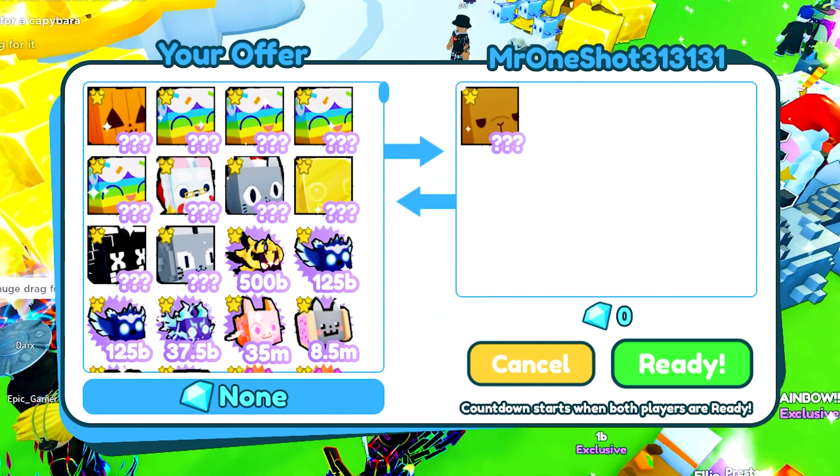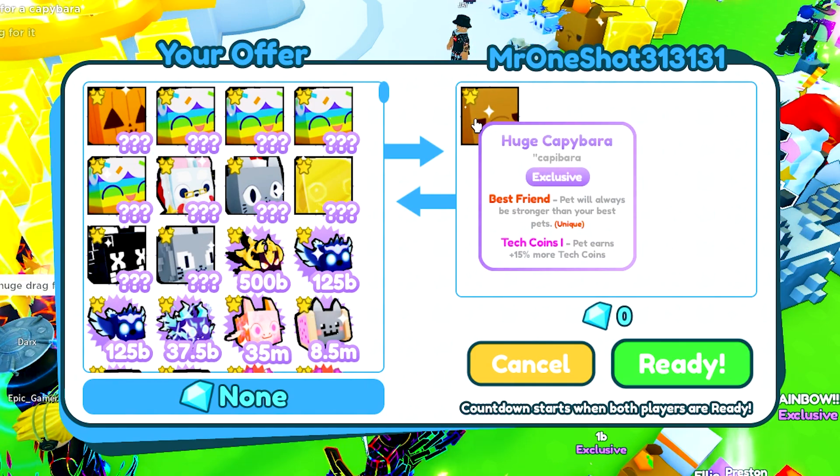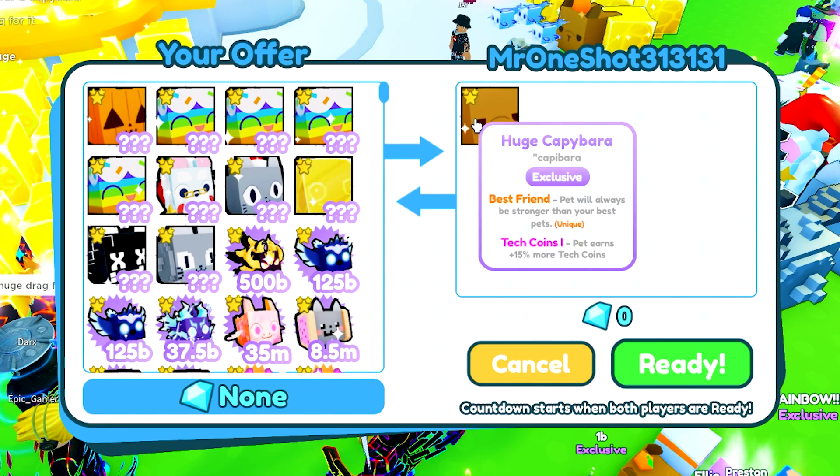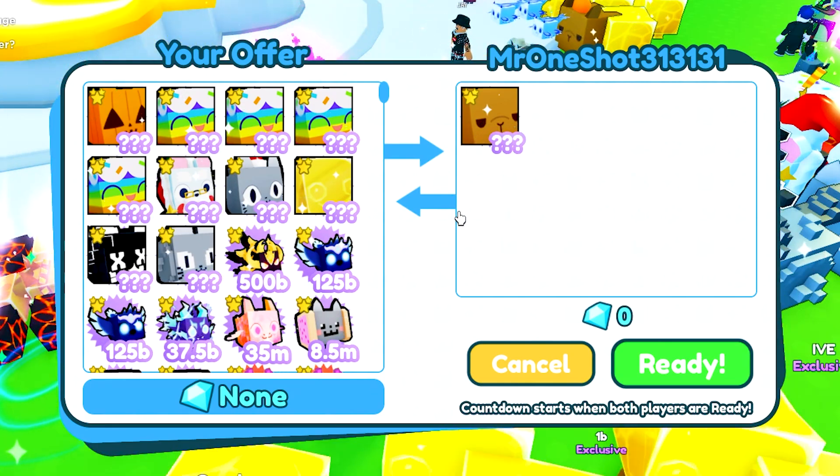This guy has a huge capybara — I think those go for 750 million, so that's actually pretty expensive. I wonder if they're gonna drop in value — I'm pretty sure they will since they're kind of new. Eventually pets drop in value before they rise again.